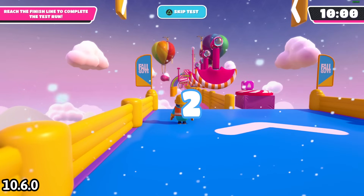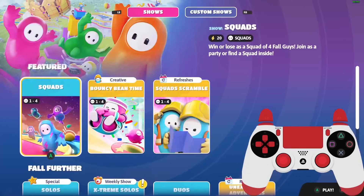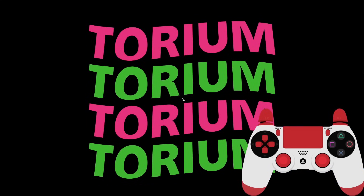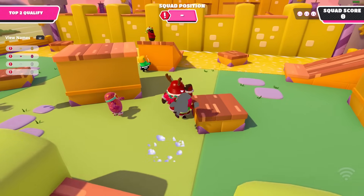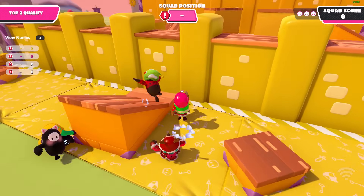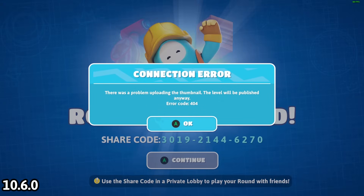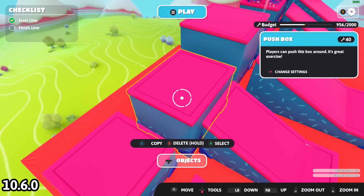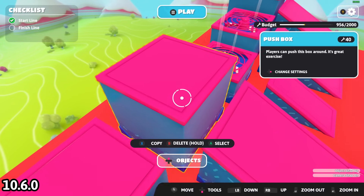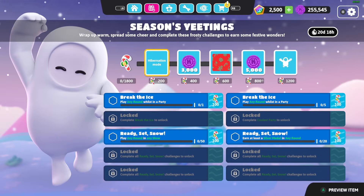The key bind for Skip Test is gone both in keyboard/mouse and controller, though you can still skip the test in Fall Guys Creative — you just can't reassign the button. The bug where your game crashes if you stop searching for a show is still here — this has happened to me accidentally four times. When publishing a test level I got a connection error saying there was a problem uploading the thumbnail, but the level still published — error code 404. In Fall Guys Creative the push boxes are missing their textures.